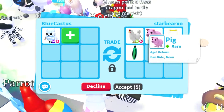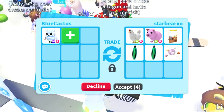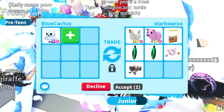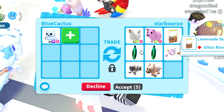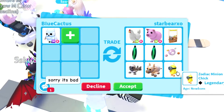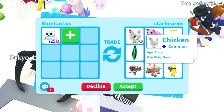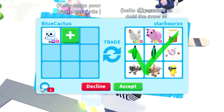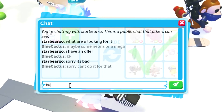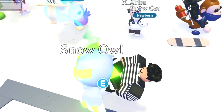We got a trade from starbear_xo who has a neon chicken and a neon pig — actually really cool, they're my favorite pets. But I fear they're way too low in trading value. She's also putting up a lemonade stand, two cure-all potions, a galaxy explorer helmet, ribbon seal, metal ox, and a zodiac minion chick — all of this is really bad unfortunately. I can't do it. I wanted to offer for her chicken but she declined.